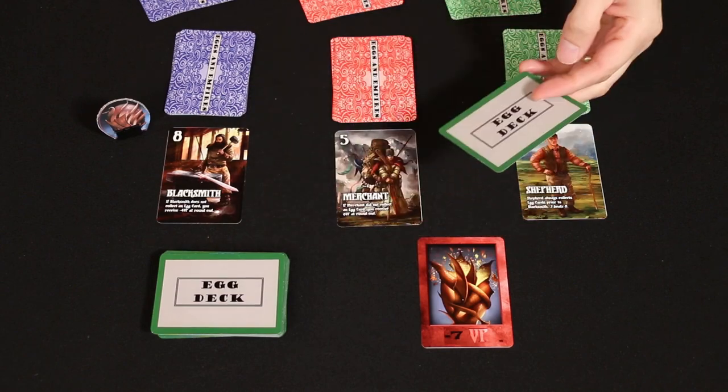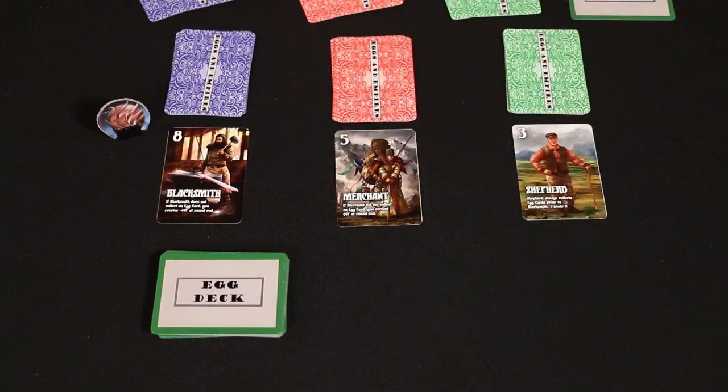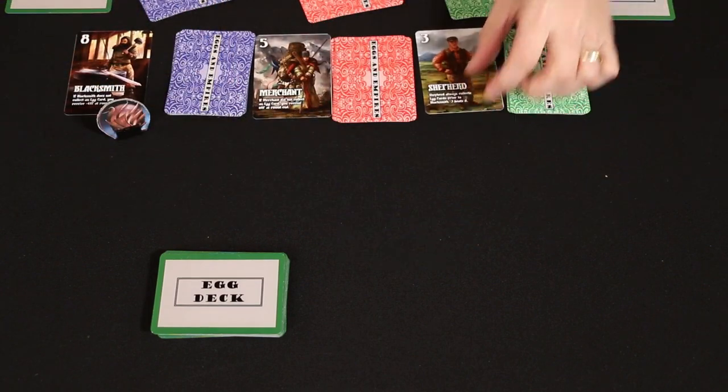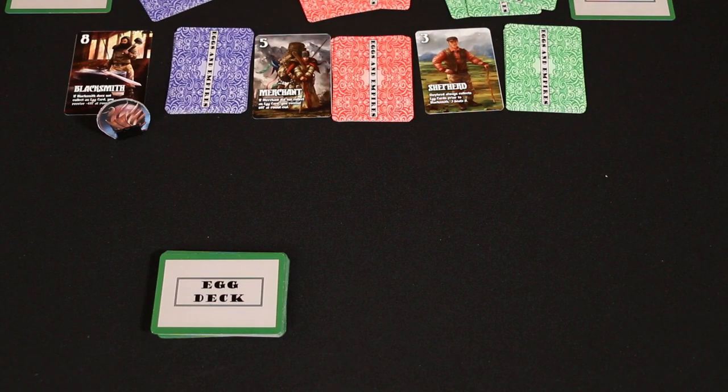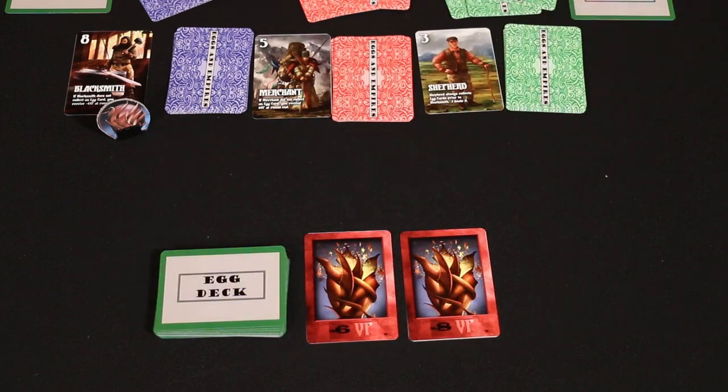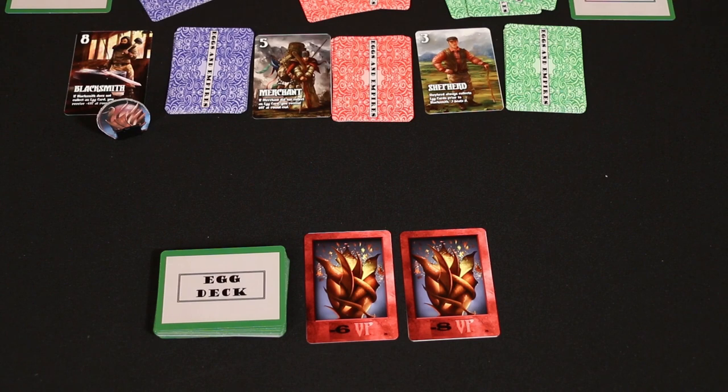Players place collected dragon eggs in a face down personal pile, and then at the end of the round they discard each of their characters. A new card is drawn from their decks and added to their hands, and then you start the next round by revealing new dragon eggs. Now when choosing their adventurer for the next round they're going to have additional information because they can see the characters that their opponents have already used. After nine turns of collecting eggs the round is over. Players will total up their victory points based on the eggs they've collected and any character effects that might have resolved during that round. You record your score then reset everything. Play two more rounds just like the first, but at the end of each round again total up your points.